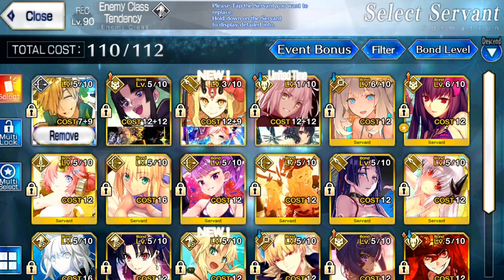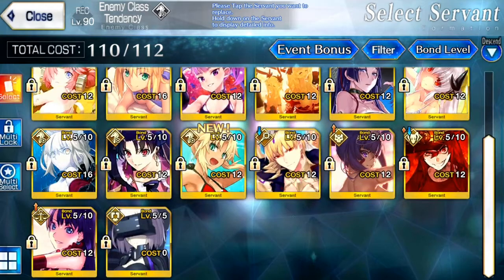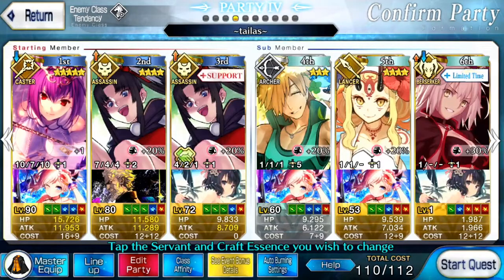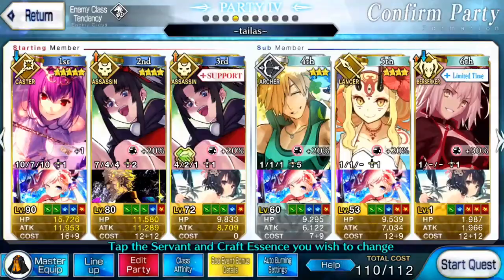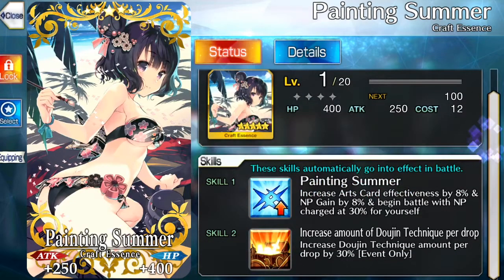Every other Summer unit gives 10%. And if you're not using any of the units in the event bonus, then you are getting zero. You want to make sure your team, for maximum point efficiency, has as many of these CEs as you can carry, because the more of these you have, the better.